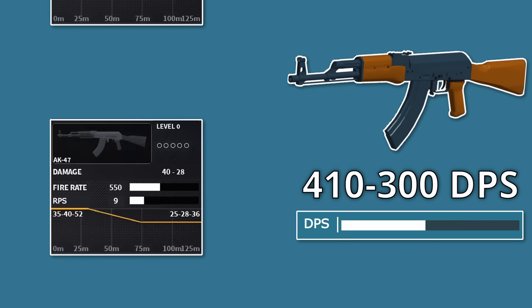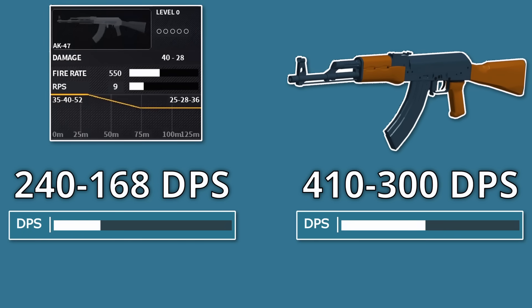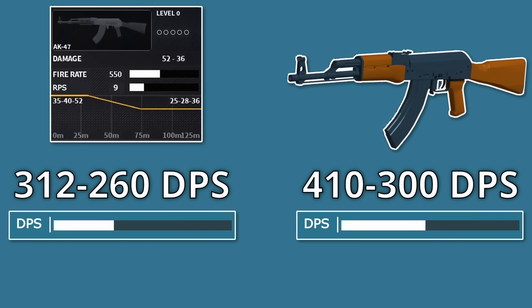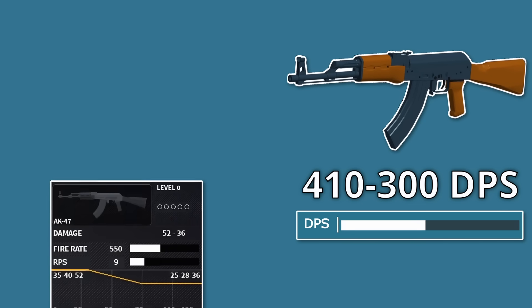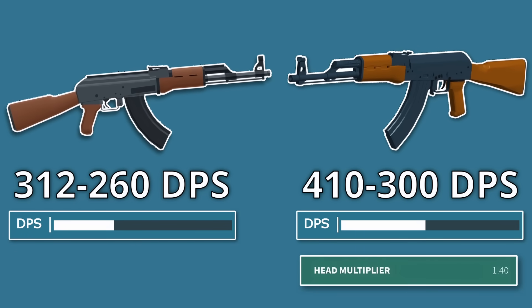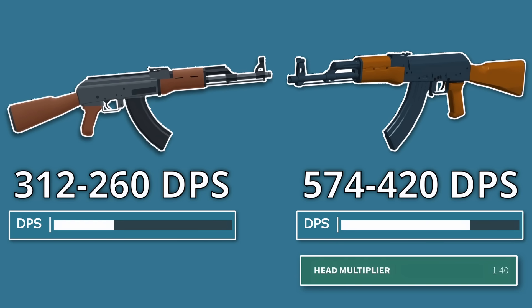In Phantom Forces terms, the torso multiplier would allow the Bad Business AK to deal 240 to 168 damage per second, still not quite topping the base Phantom Forces AK. But with the headshot multiplier, the Bad Business AK would deal 312 to 216 damage per second, which, despite the technical skill required to pull that off, would ironically still not be enough. And this is just the Phantom Forces AK's base DPS. With the headshot multiplier, it completely dwarves the Bad Business AK with 574 to 420 DPS versus the Bad Business AK's 312 to 216 DPS.